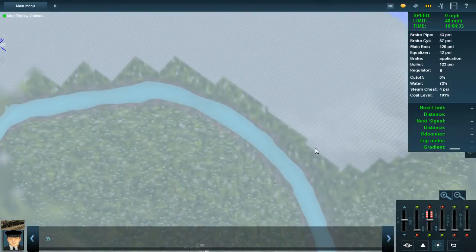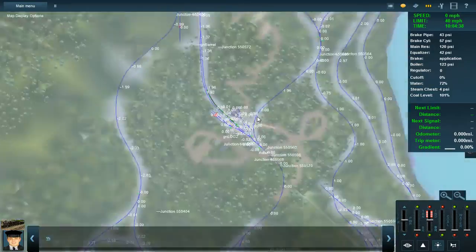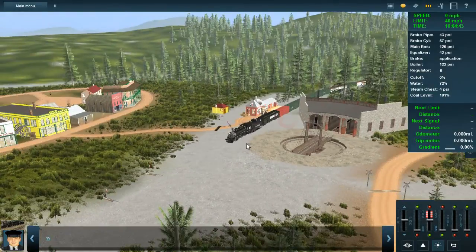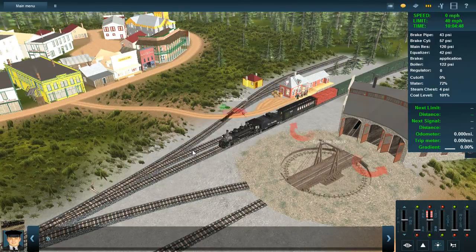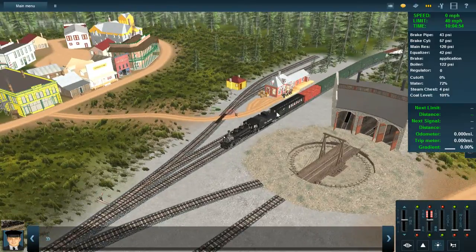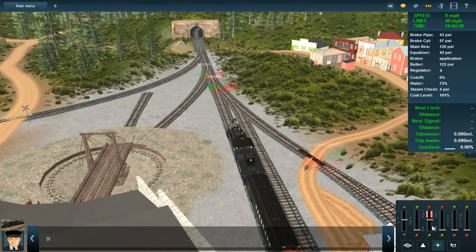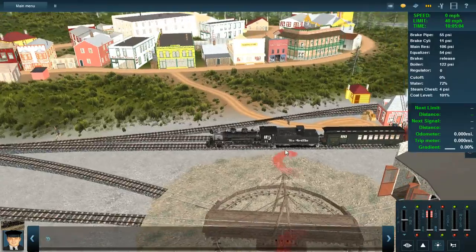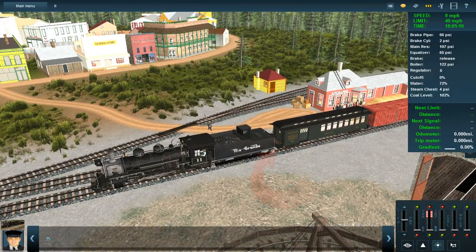Let me zoom back in. We are starting at GN — I don't know the name of this town; the station building is not named, the junctions are not named. But the track marks — there are track marks — have an abbreviation GN on the front of them, so I assume the town is Green Gorge or something like that.